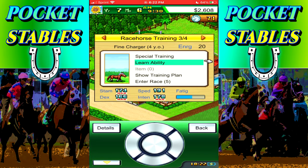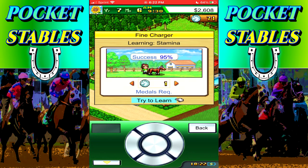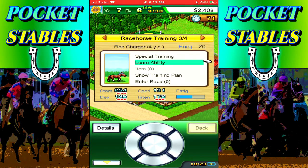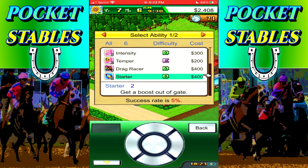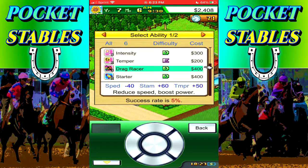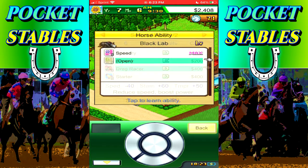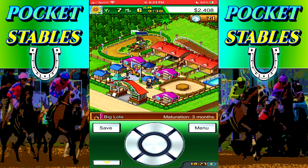We're going to put stamina on Fine Charger. Do more medals increase your ability to learn? I'm confused. Stamina was learned - fantastic! Fine Charger stamina is now 254, that is what I'm talking about. Black Lola's stamina dropped - we need more stamina clearly. Get out of the gate, reduce speed, boost power. Drag Racer ability for Black Lola as a seven-year-old - I don't know if I want to put that on that horse yet. Black Lab - seven years old, I don't really know if it's necessary to adjust anything else.